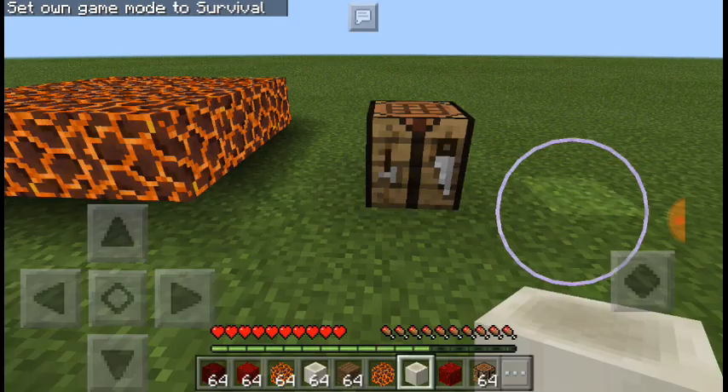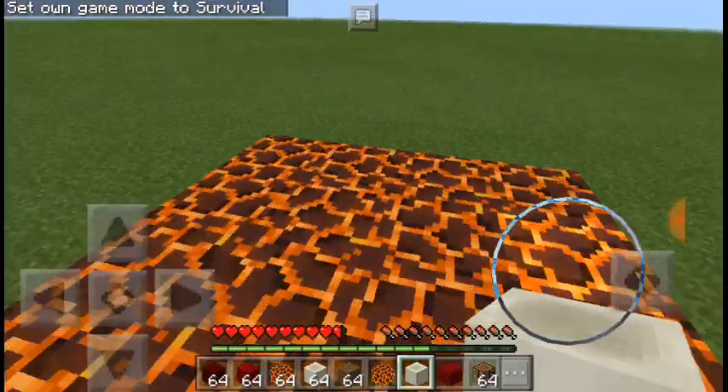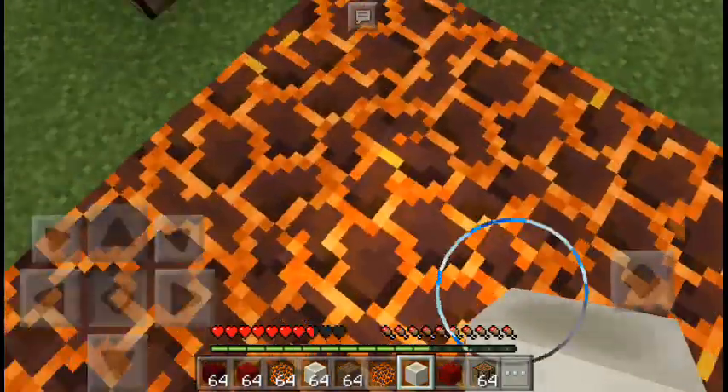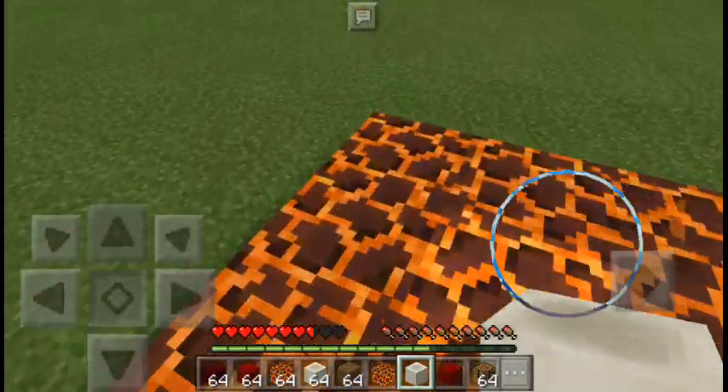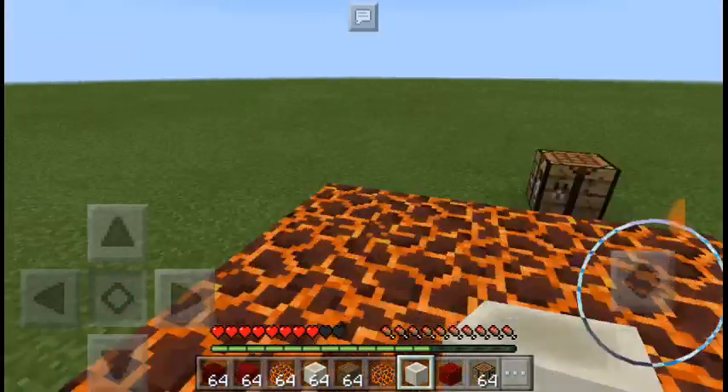If you try to walk into magma block you're going to get damage, but if you crouch on magma block you're not getting any damage or anything. So that's cool.